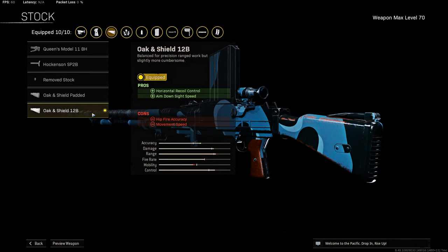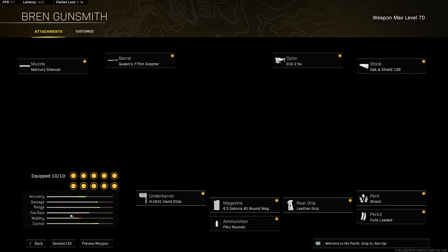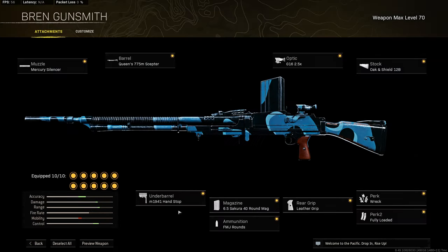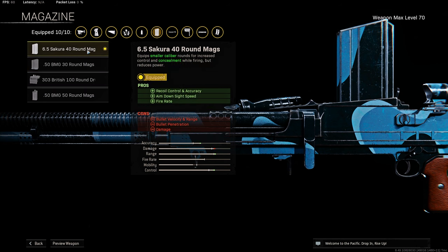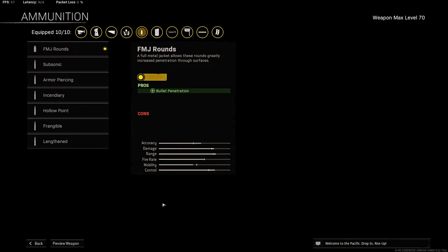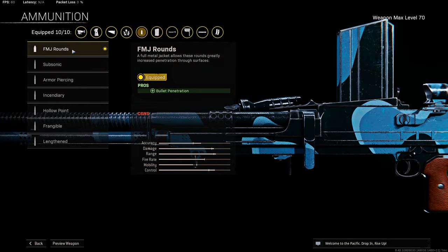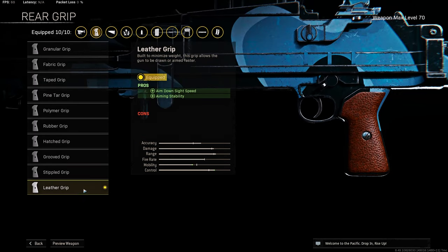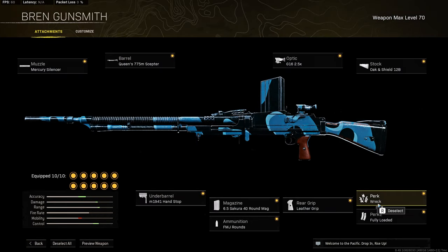For the stock, I'm using Oak and Shield 12B. Under barrel, I'm using M9041 hand stop to add some recoil control and accuracy. Magazine: I'm using 40-round max from Sakura. Ammunition: as always, FMG rounds — you can use lengthened too. Rear grip: I'm using ladder grip to add some ADS speed and aiming stability. Perk 1: I'm using rack. Perk 2: I'm using fully loaded.